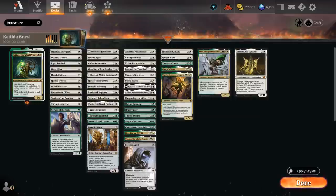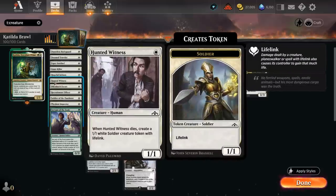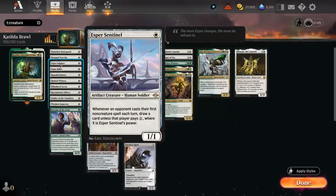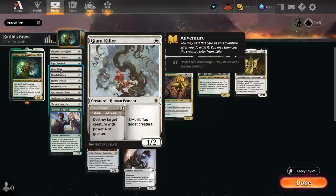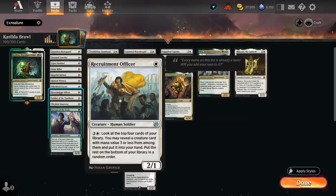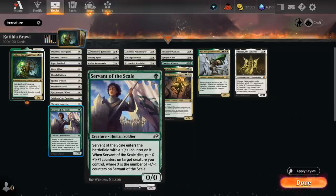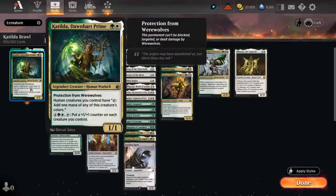Our 1-drops include Dauntless Bodyguard to maybe protect a creature by making it indestructible. We've got Doomed Traveler and the Hunted Witness that will leave behind a 1/1 token when they die, so we don't mind them getting removed. Esper Sentinel is a great 1-drop that taxes the opponent and can draw cards. Giant Killer can use Chop Down to destroy a larger creature. We also have the Escort, Recruitment Officer as a mana sink, Soldier of the Pantheon against multicolored decks, Thraben Inspector making a clue on entry, and Servant of the Scale, which enters with a +1 counter and moves its counters on death — great synergy with Katilda's 6-mana ability.